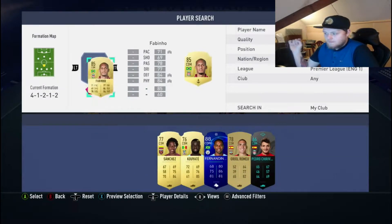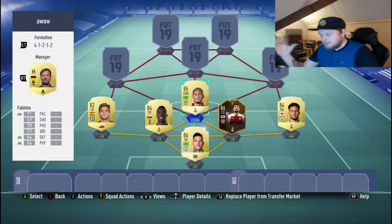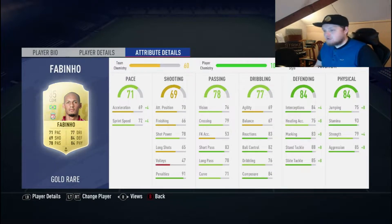CDM, we have Fabinho. I do like Fernandinho — his UCL card's very, very strong, but it's like 100k which is a bit steep. We go with Fabinho. Fabinho's card is a very strong card: 71 pace, 69 shooting — his shooting does not feel what it says, actually really good. 78 passing, 77 dribbling, 84 defending, and 84 physical. It's such a strong defensive card, it's ridiculous.